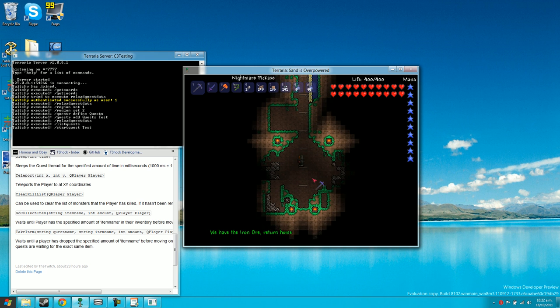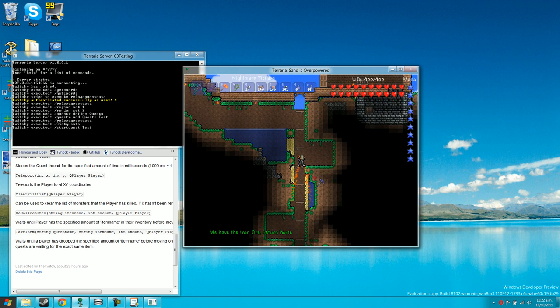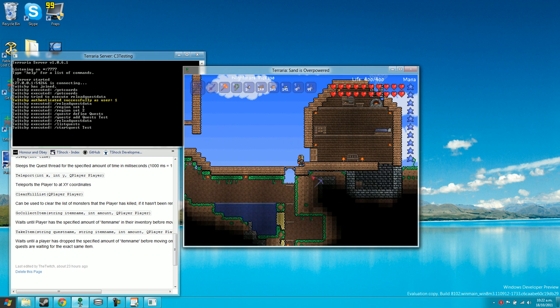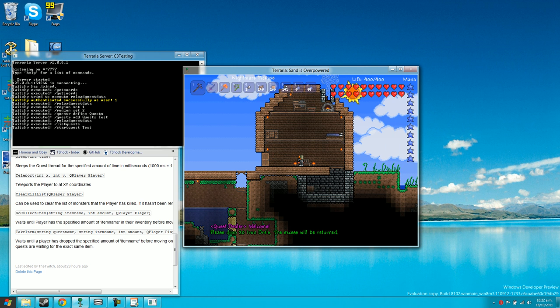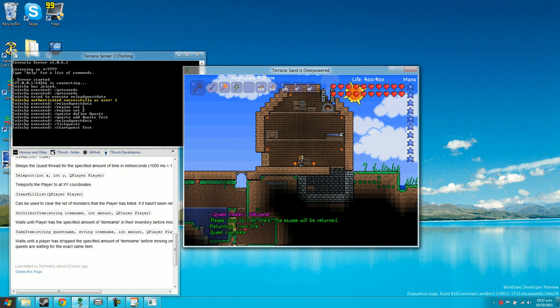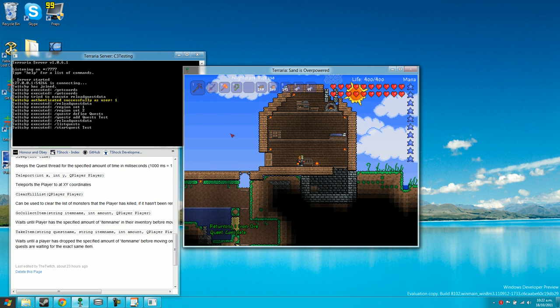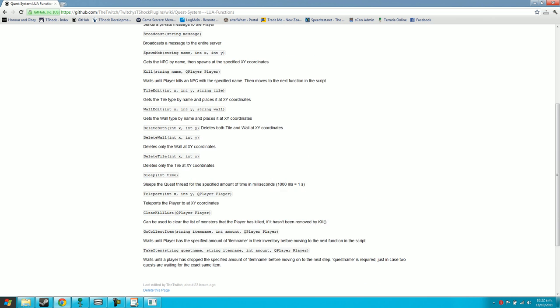I already had some iron ore so we pick up the ore. It says 'we have the iron ore, return home'. I have rocket boots so I head back. It says 'please drop 20 iron ore, the excess will be returned'. I dropped it, it returned one iron ore, and said 'quest complete'. That's all there is to it.